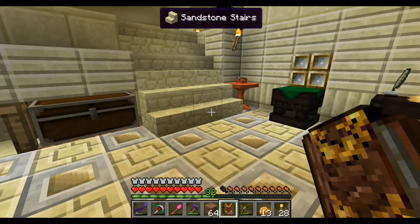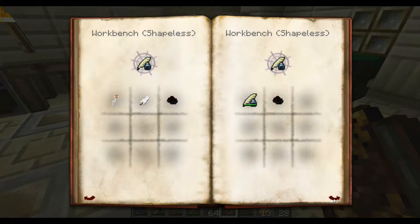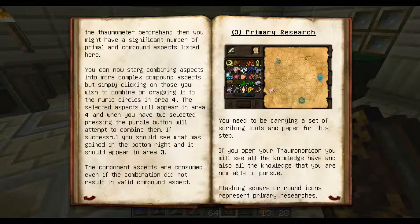Let's open our book and go to the research page here to get a brief overview of what we're supposed to do. So we've done that part basically, and we should have a bunch of this stuff over in the research table. Now we start combining the aspects. Selected aspects will appear in area number four, which should be down here. When you have two selected, pressing the purple button will attempt to combine them. If successful, you should see what was gained in the bottom right, and it should appear in area number three. The component aspects are consumed.